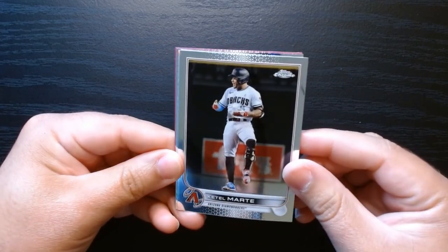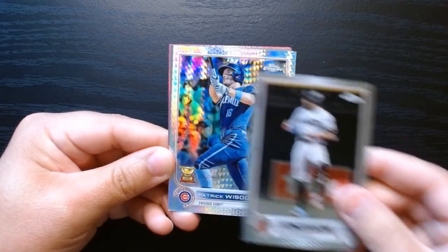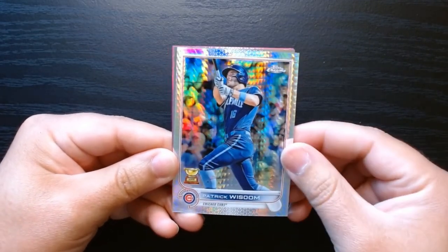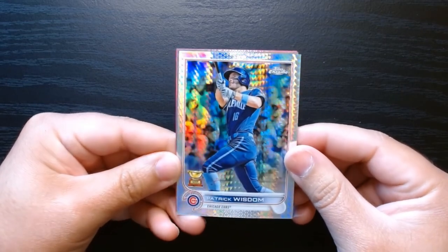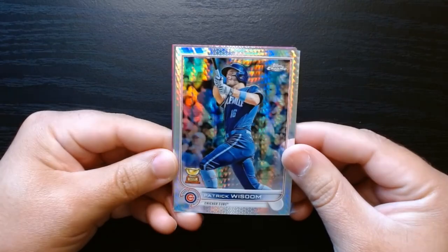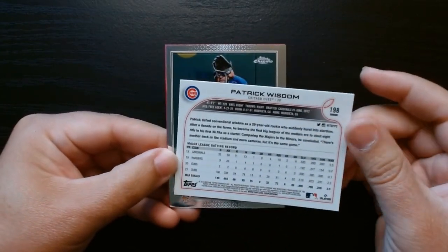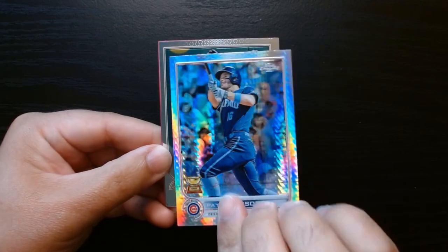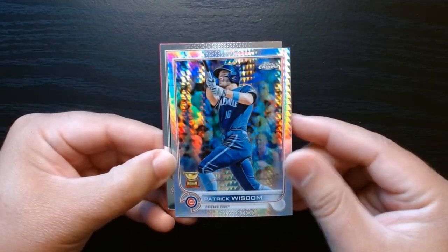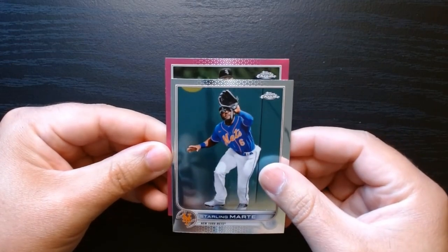There we are — Josh Donaldson, Starling Marte, who had one hell of a season this year. Oh, what is this? A prism refractor behind him — some sort of refractor, a Patrick Wisdom. I think these are prism refractors; they got those shapes there in the background. These are not numbered, but they are cool looking cards.